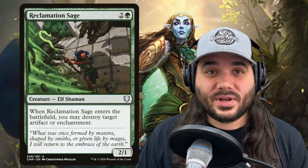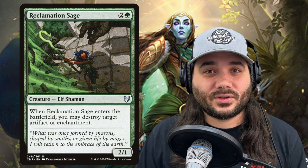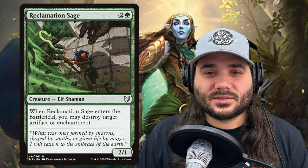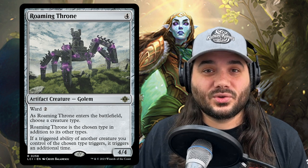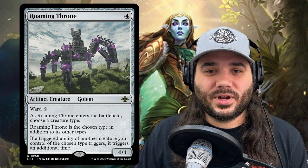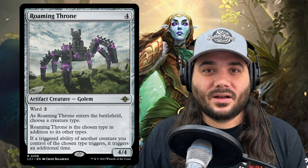We've got Reclamation Sage, costing 2 and a green. When it enters the battlefield, you may destroy target artifact or enchantment — great spot removal on a 2/1. Next, we have Roaming Throne, a new card costing 4 generic with ward 2. When it enters, choose a creature type — Roaming Throne becomes that type. If a triggered ability of another creature you control of the chosen type triggers, it triggers an additional time. So Reclamation Sage blows up two things, Lathril makes twice as many tokens. It's a great card from Ixalan seeing play everywhere.